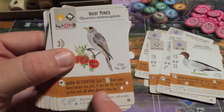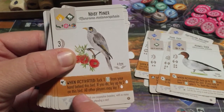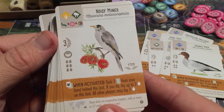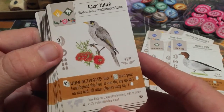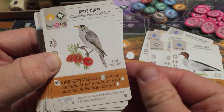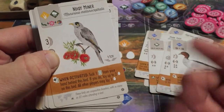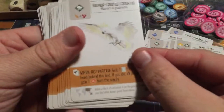The Noisy Miner: tuck one bird from your hand behind this bird. If you do, lay up to two eggs on this bird, and all other players may lay one egg. You can probably use this ability a few times, but you need a bird card you're willing to tuck. Your opponents will also appreciate it since they get to lay an egg.